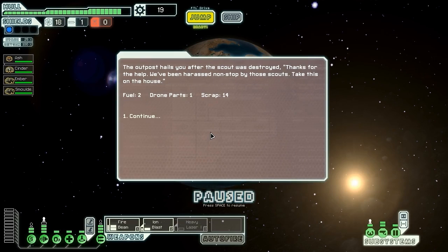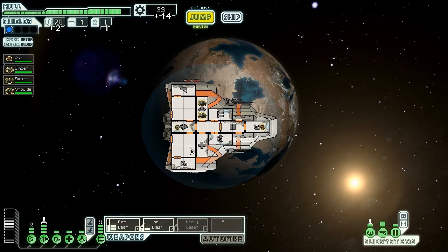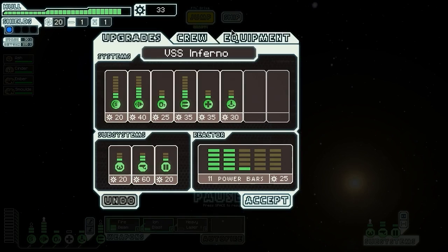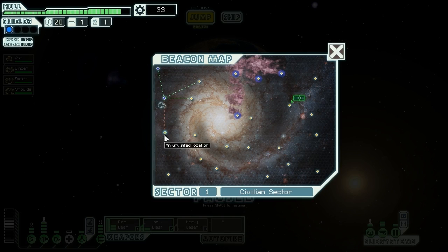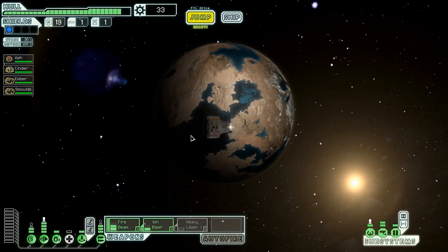Taking down that first drone of the day gives us a beautiful reward. Now we actually have a weapon we can use. If we can get this heavy laser working with the ion blast to take out their shields and both active at the same time, we'll be so much more powerful in the early game — taking out their weapons, fire beaming them, then boarding them to death. That is amazing. Let's jump and hopefully not get another robot ship right away.